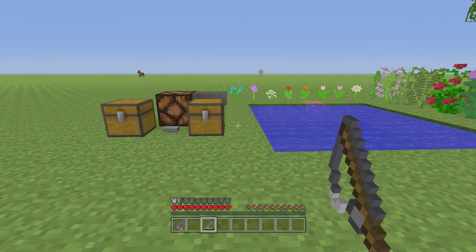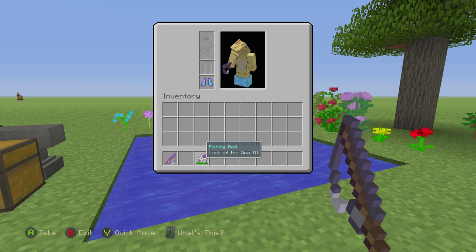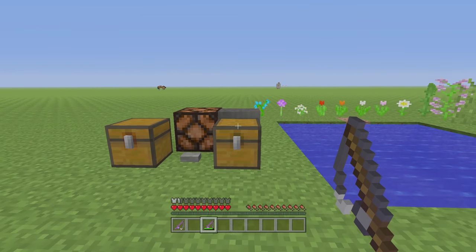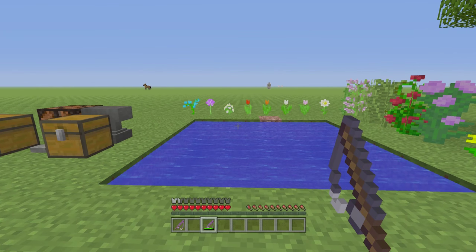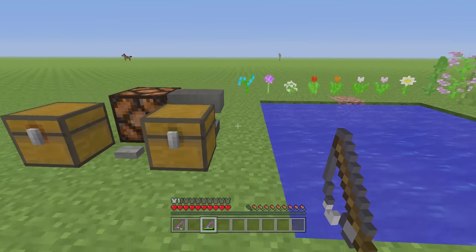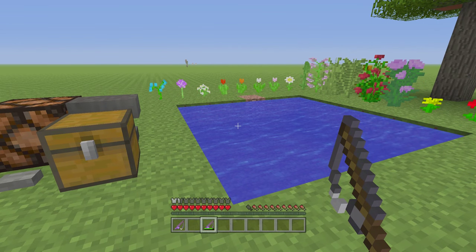There's the 85/10/5 split between fish, junk, and treasure. Luck of the Sea and Lure both alter that split. With Luck of the Sea, every level decreases your chance of junk by 2.5%. By level three, junk drops to just 2.5%, which means your odds of getting treasure go up. By default you have roughly a 1 in 120 chance of getting a name tag, enchanted rod, or bow. With Luck of the Sea III, that improves to about 1 in 70 — roughly half — which is much more manageable.